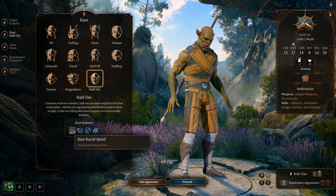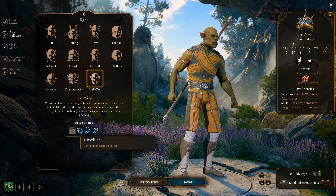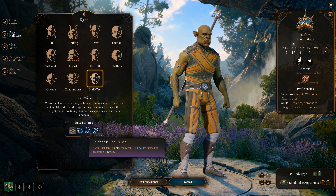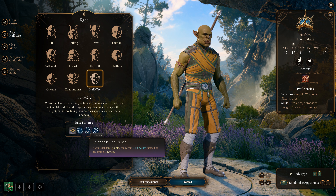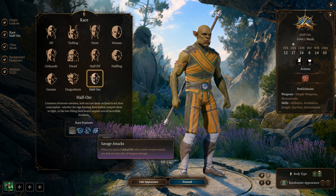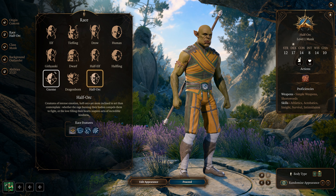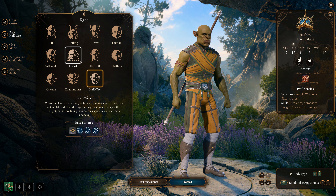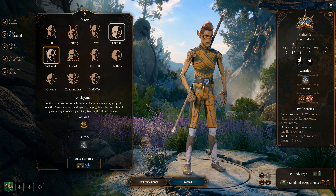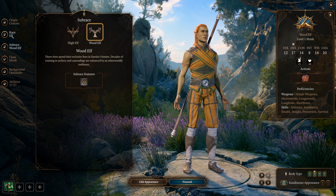Half-Orcs are 9 meters per turn and can see in the dark up to 12 meters. Their Relentless Endurance ability brings you back to 1 hit point when you hit zero — once per long rest, which is great. Savage Attacks lets you deal extra weapon dice on a critical hit with melee. Half-Orcs are a solid choice. Overall, Githyanki, Human, and Elves are the best options — I'm going to select Githyanki for this build.